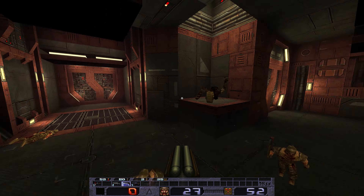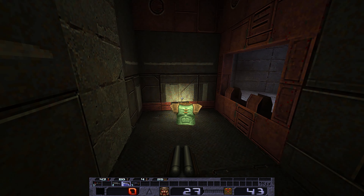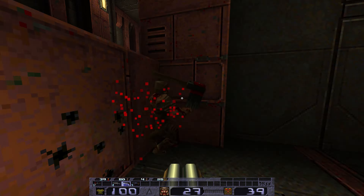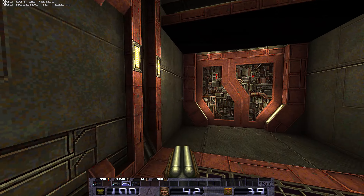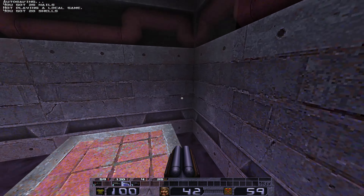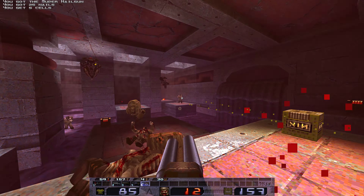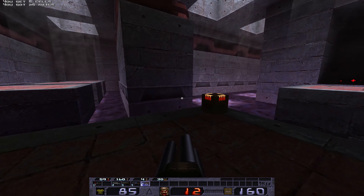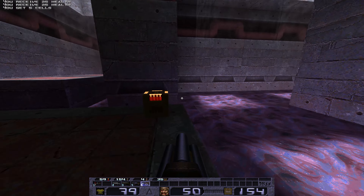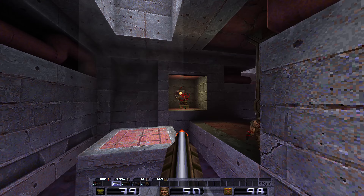Heading back in, we're back to the initial room which is reconfigured. Our first secret as well — a much-needed armor. The ogres are marksman ogres in this, so they have z-axis awareness, which makes rooms like this really dangerous if you leave them be because they will just snipe you from any angle. It's kind of non-linear here — you have two choices of where to go. There's a super nail gun and a grenade launcher on the other side. Both are pretty cool.